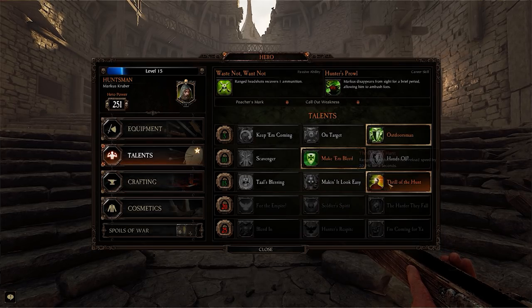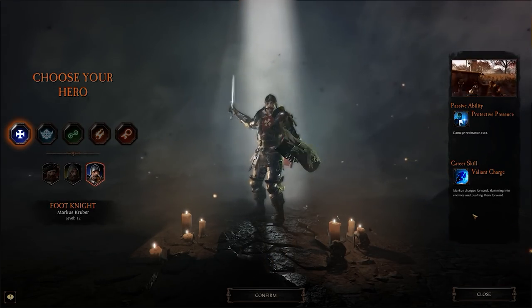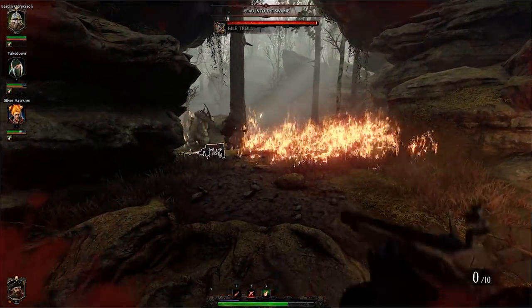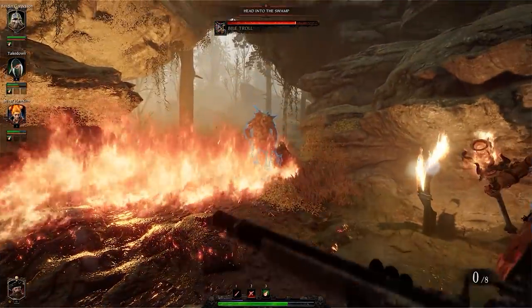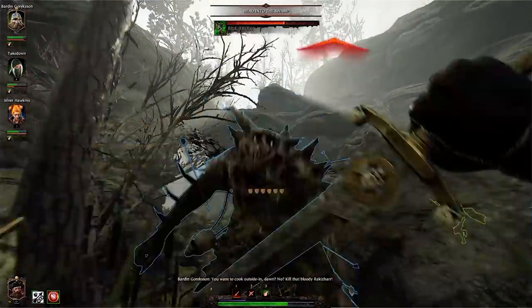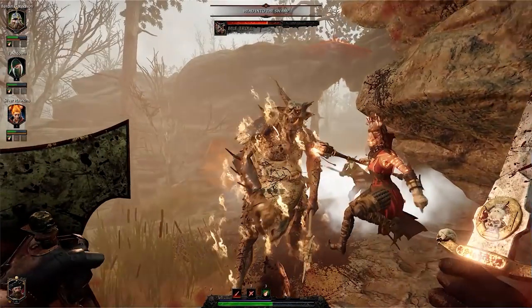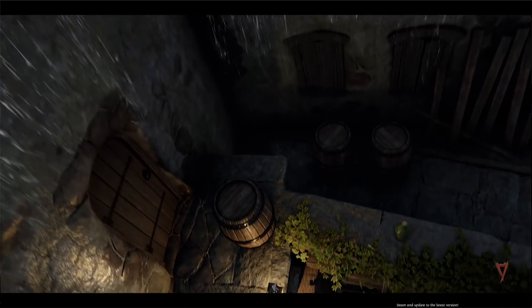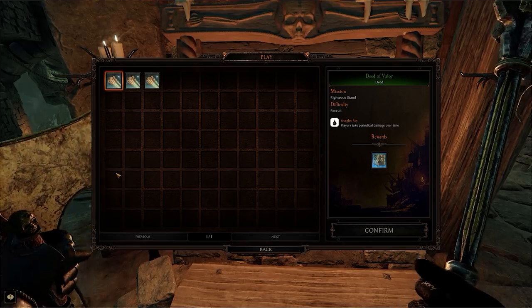For example, Marcus starts as a Mercenary — his passive boosts attack speed when slicing through enemies, and his active staggers foes while granting allies health. Change him into a Footman and you increase damage resistance for allies and gain a charge ability, making him more teamwork-oriented. The Battle Wizard, by contrast, has skills built around destruction — a teleport leaving a fiery trail, and Soul Snare, which grants life as it kills enemies trailing behind you. You have three paths across 13 levels plus a main boss level.